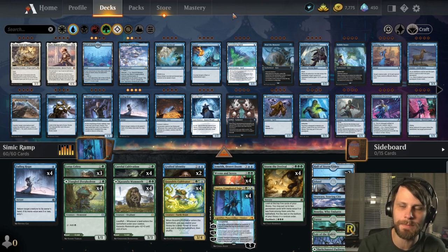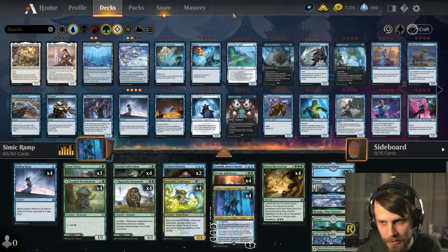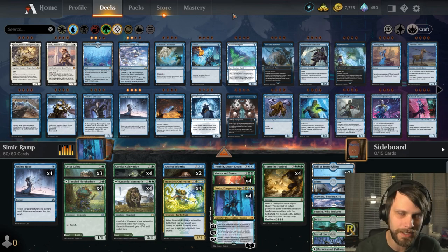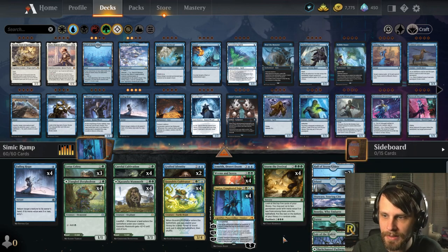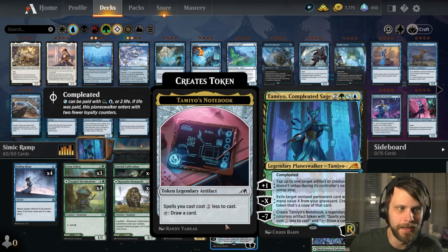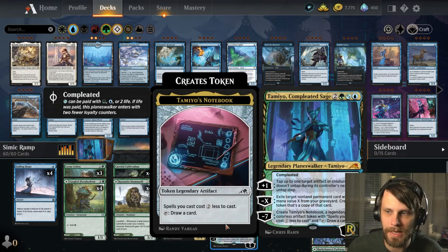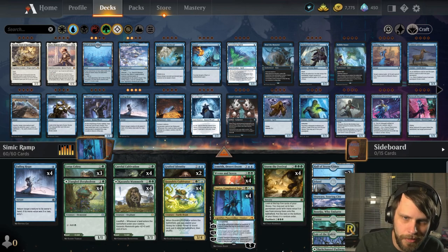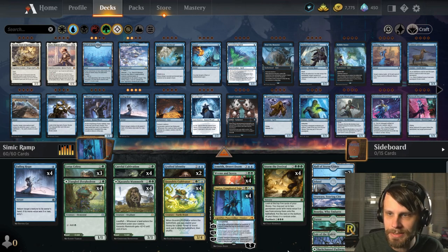This is Simic Ramp taken from MTG Arena Zone — a very interesting deck for multiple reasons. This really caught my eye because of two things: one, it has Tamio, Completed Sage, one of my favorite cards from the new set. I think this thing is insane. The reanimator-style effect that Tamio allows is pretty awesome in my opinion.